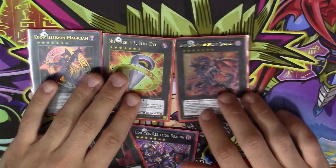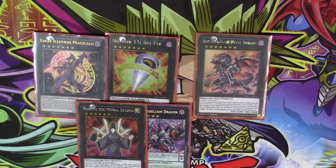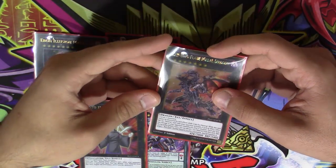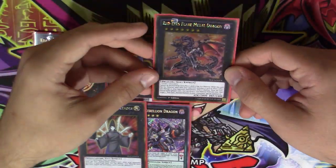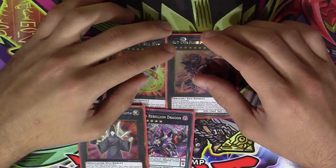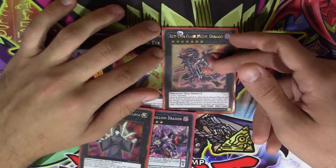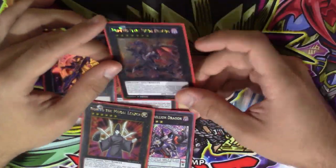Odd-Eyes Flare Metal Dragon — shoutout to my friend Bryce for hooking me up with this card. It works as a really good defensive play you can make turn one going first: every time your opponent activates an effect, it burns them for 500. Very good against Monarchs, Burning Abyss, and even Kozmo if you get this off turn one.